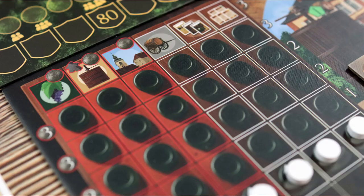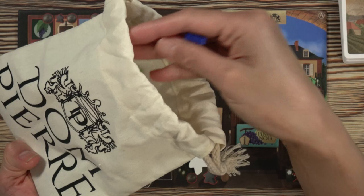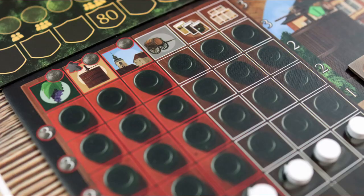Your board shows the six actions here, and the first is a vineyard action. If you choose to do this action on your turn, you get to take grapes out of this bag and place them on the board. This gives you harvest tiles for wine that go straight into your presses.